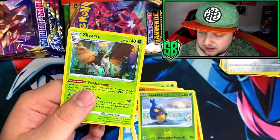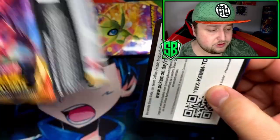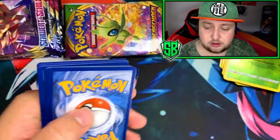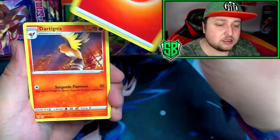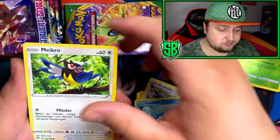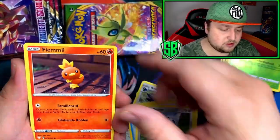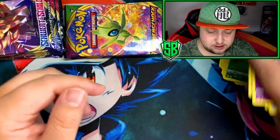We got the Seedot. Last Darkness Ablaze pack, then we jump to Vivid Voltage. Another coat, four cards, and a fire energy. Lysandre. Okay, and nothing there.